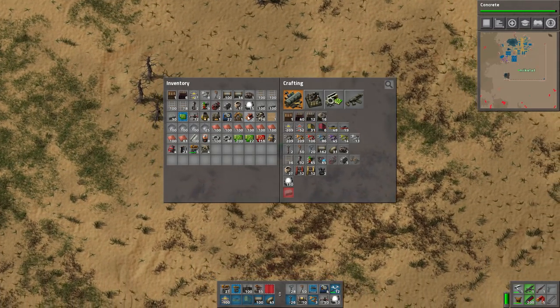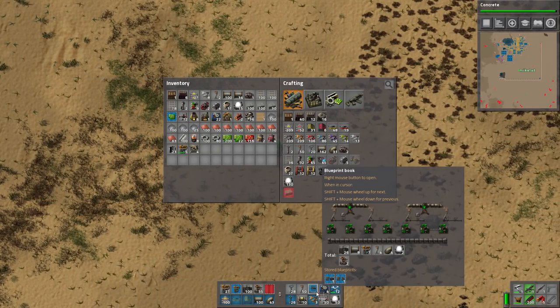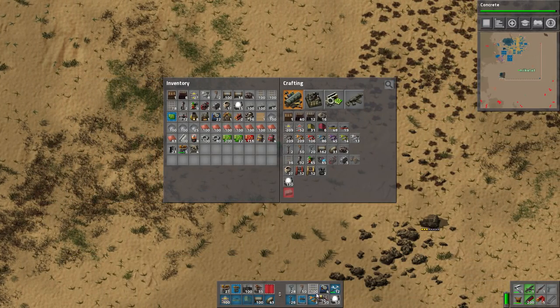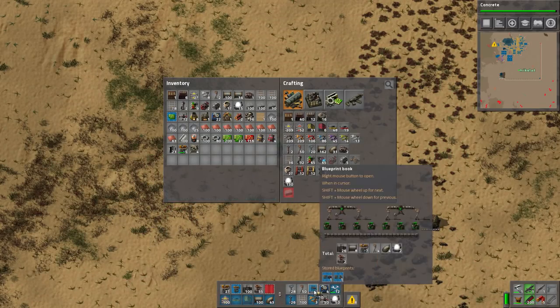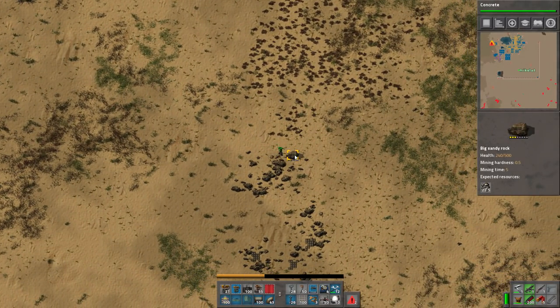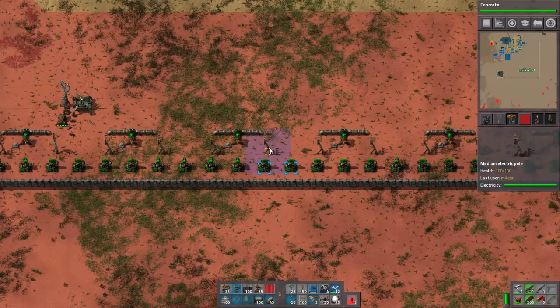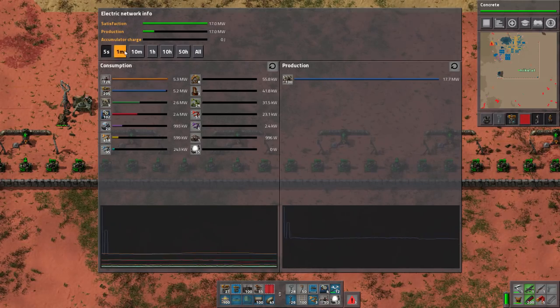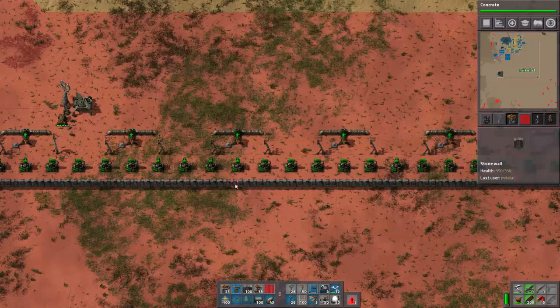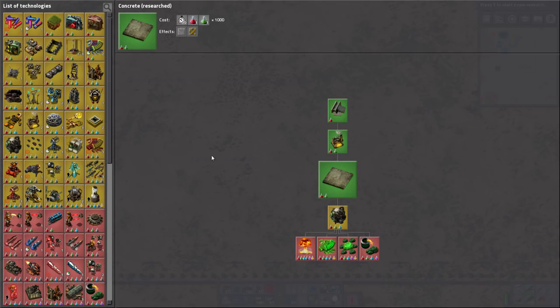What we're gonna do is start building our train network. This is the blueprint book. I could make some more power facilities but I don't know if we actually need that — I know it spikes up occasionally. It would be a good idea but I did not do that. Alright, concrete finished.